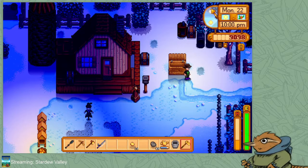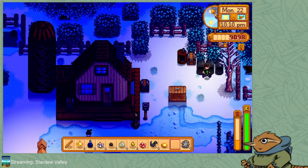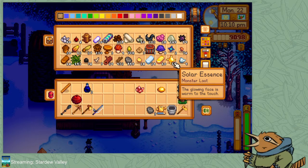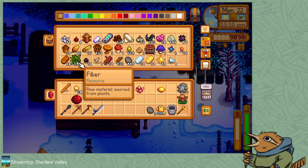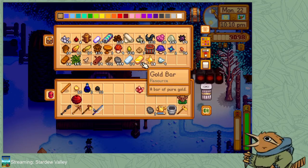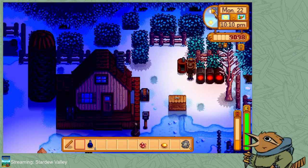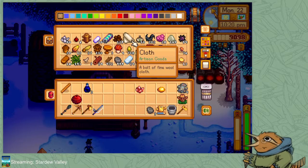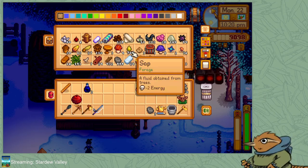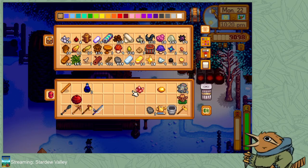I want to read this note. Aww, look at her. You're so cute. We got that stuff going. Let's go ahead and get some gold bars cooking. We'll pick those up tomorrow morning. We've got some stuff to drop off. Might be time to start reorganizing things here.